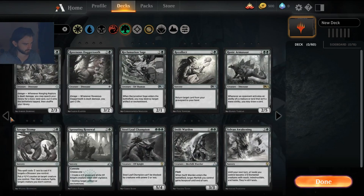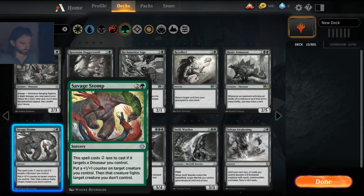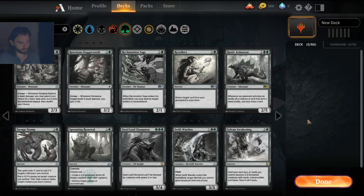Savage Stomp is the card I talked about earlier: if you're going for a dinosaur deck and want to fight things, I think this is just the best card. It costs one green mana, you fight something, and you get a counter out of it as well. Just a solid, solid card for that dinosaur archetype.